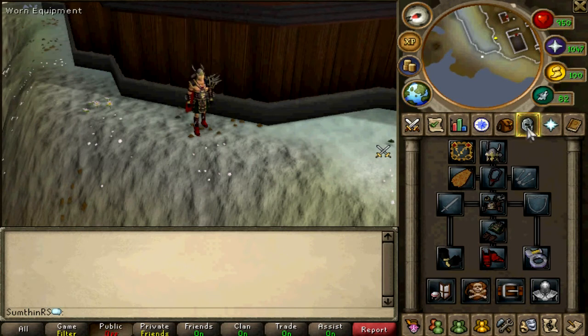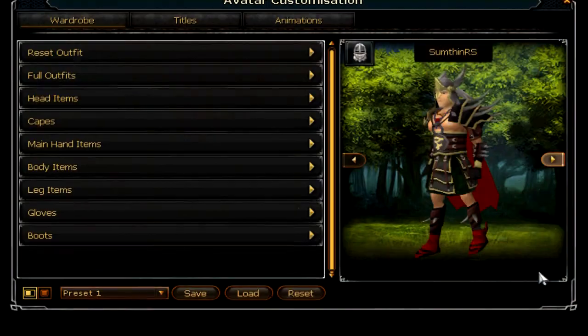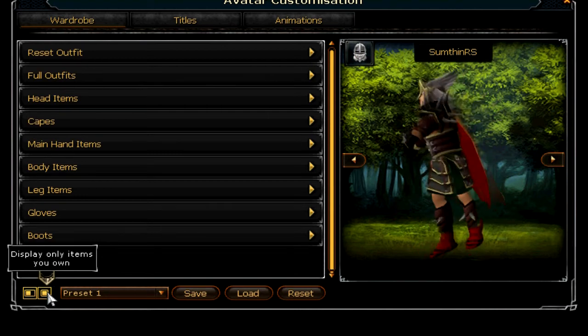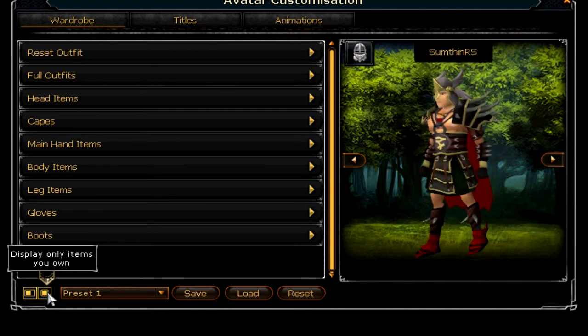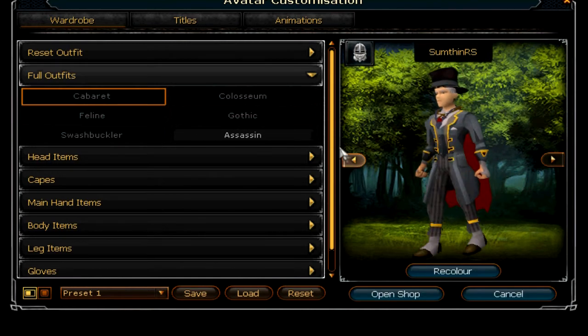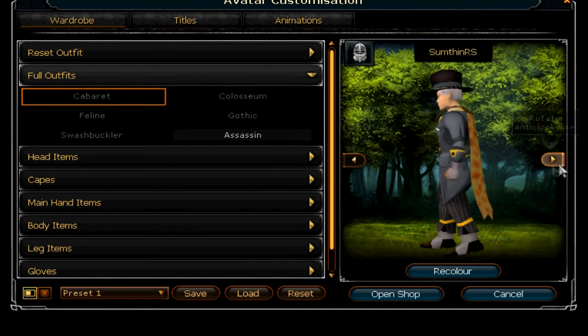What I'm going to be looking at is: if you go on the Show Equipment tab, there's a new customisation button right here. If you just click on that, it'll take you to this screen. By default it'll show you items that you've bought from the store, so obviously not many if you've not bought anything. But what you can do is display all items and browse through outfits and stuff like that that you haven't bought yet.